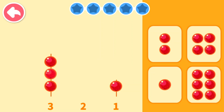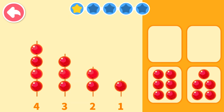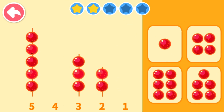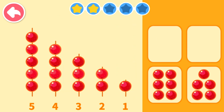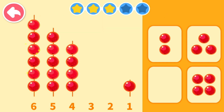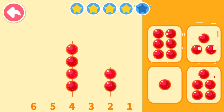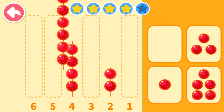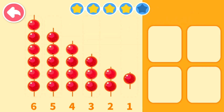Count the fruit candies and connect them to the right number: 2. Well done! Count the fruit candies and connect them to the right number: 3, 1. You are so smart! Count the fruit candies and connect them to the right number: 6, 3, 2. You are so smart! Count the fruit candies and connect them to the right number: 6, 5, 3, 1. Wow, well done!